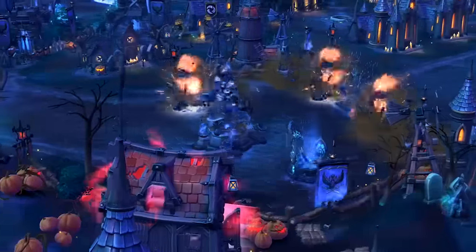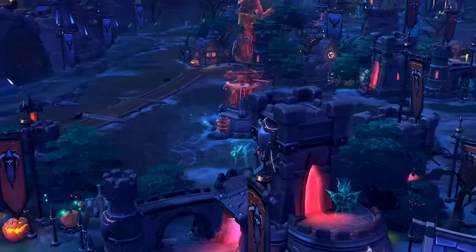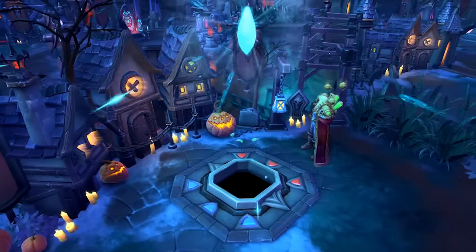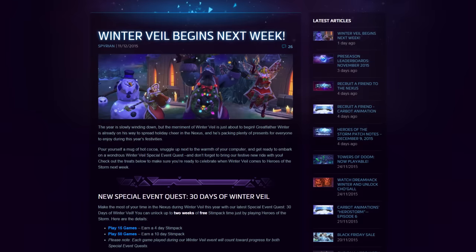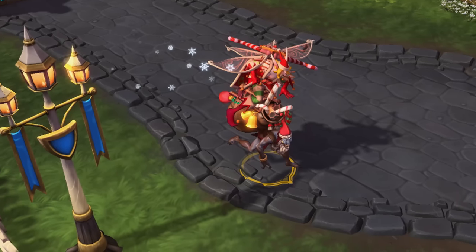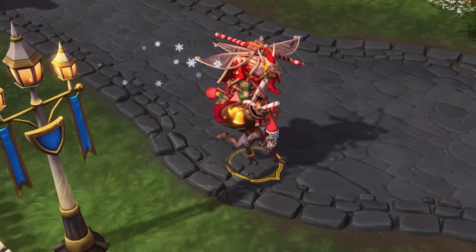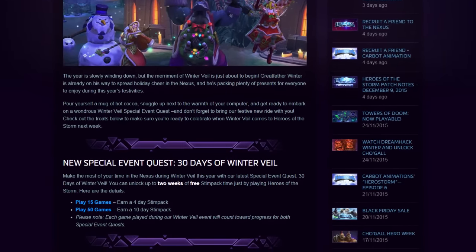All the heroes, skins, mounts, and stim packs on the store are currently 50% off, and there's a 50% experience bonus on for the next week. Winter Veil has also come to the Nexus, and anyone logging in during the event and playing at least one game can unlock the festive Treasure Goblin mount permanently. New bundles will be available on the store, and players can unlock up to two weeks of free stim pack time by just playing a bunch of games.